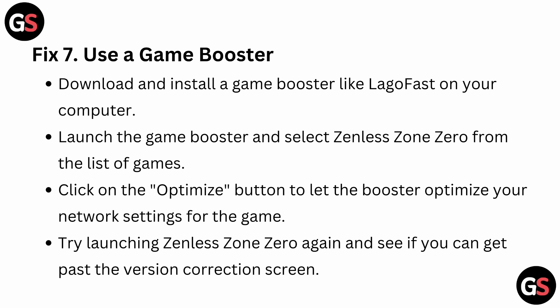Fix 7: Use a game booster. Download and install a game booster like LagoFast on your computer and launch the game booster and select Zenless Zone Zero from the list of games. Click on the optimize button to let the booster optimize the network settings for the game. Try launching Zenless Zone Zero again and see if you can get past the version connection screen.